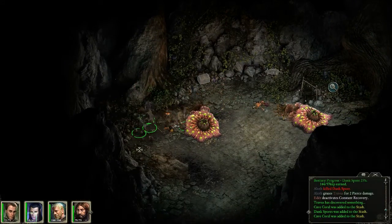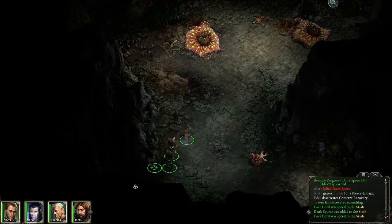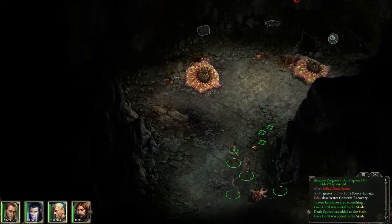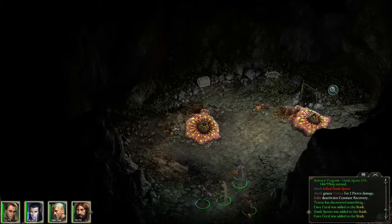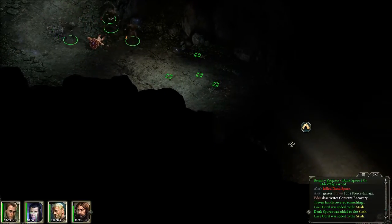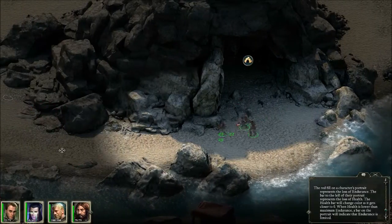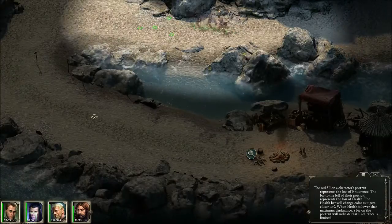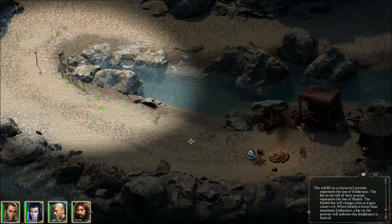Anything else in here? Let's search this whole area. Doesn't look like there's anything else in here. Okay, I think we got everything out of here. Let's get out. Let's get back to Ranga and see what she's going to do for us now that we got these dank spores.